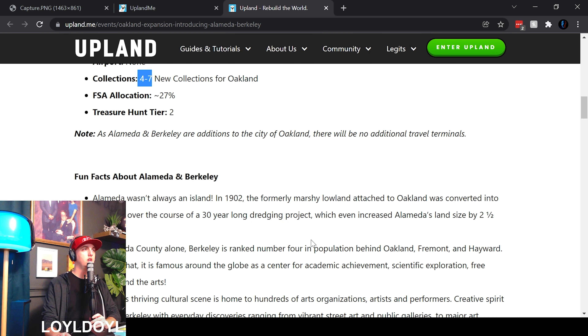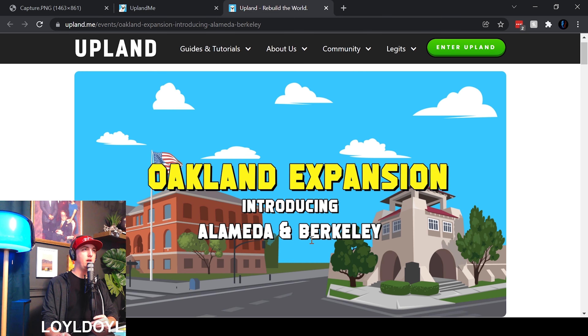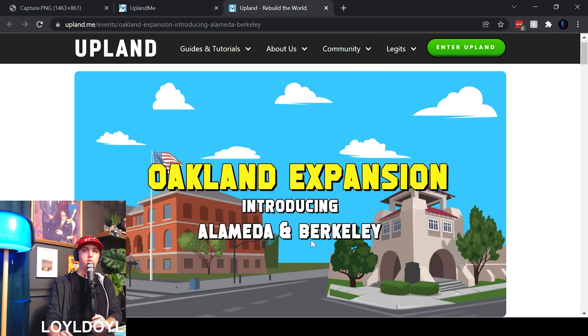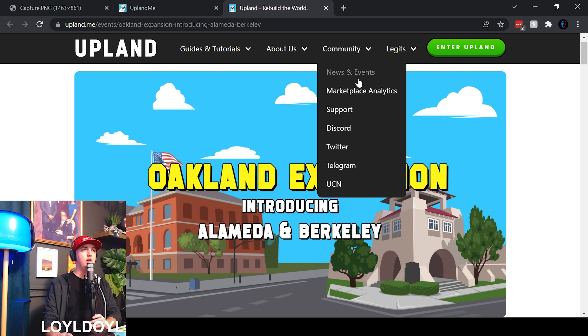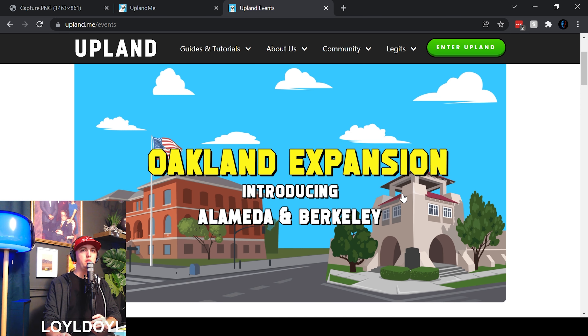Check out the blog post that Upland has released about Alameda and Berkeley. If you want more information, go to upland.me, click on the community tab, go to the news and events section, and you can see the post right there. I apologize — I've been sick over the holidays and we didn't have time to get this video out sooner. But as always, we hope it's helpful to you and we hope to see you in the next one. Peace out.